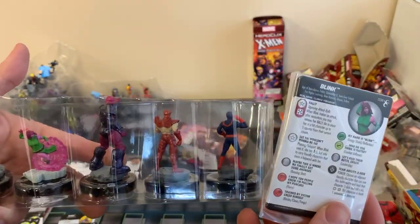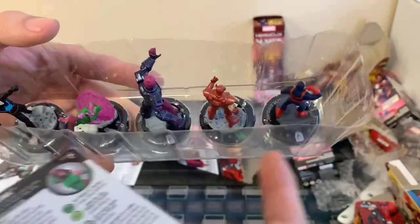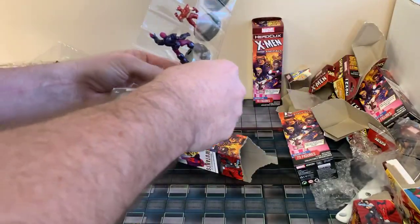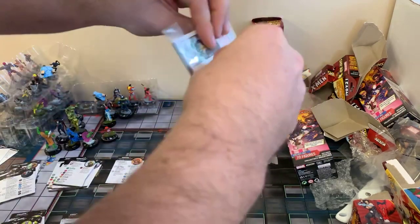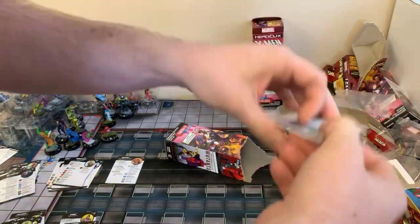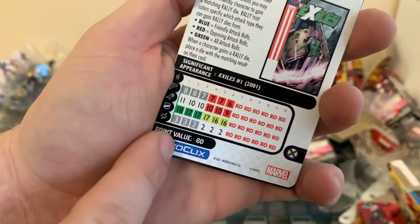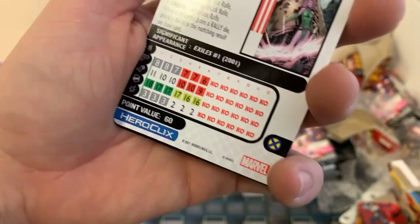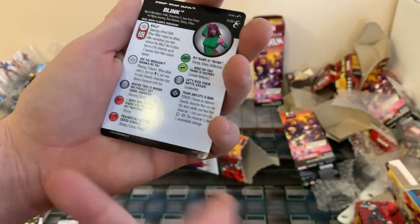Got a Blink — I played Blink a little bit, she carries your characters around, it's really good. She does have some pretty good start and attack powers too. Pretty good pack for generics, Hellfire Sentinel, Havoc. She plays really well — 18 defense with energy shield/deflection, 60 points, running shot with 11 attack, 3 damage, and leadership. She was really useful in constructed. I really liked her a lot.